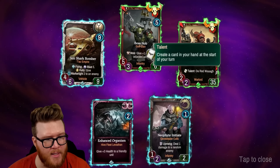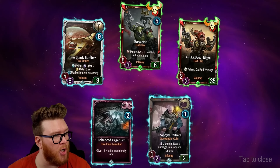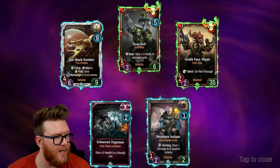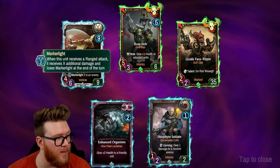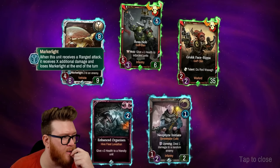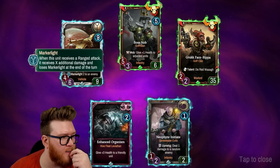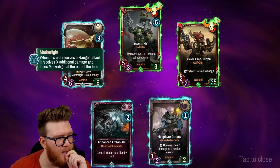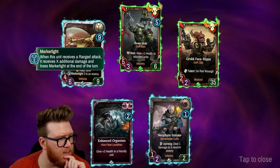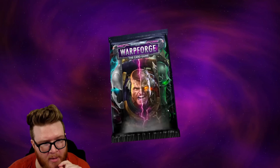Some Ork cards here — oh, this is a warlord: Grukk Face-Rippa from the Ork clan. The Sun Shark Bomber from the T'au Empire: Flying, Blast 5, and when played gives Markerlight 2 to an enemy. Markerlight — when this unit receives a ranged attack, it receives additional damage and loses Markerlight. So it gives two bonus ranged damage to something for one turn — you can really burst down an enemy with some ranged attacks, maybe even a warlord.